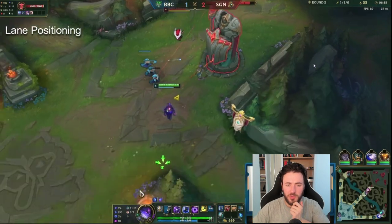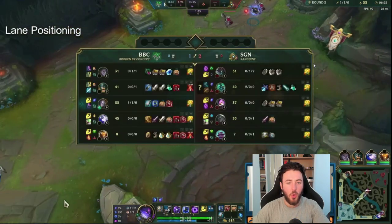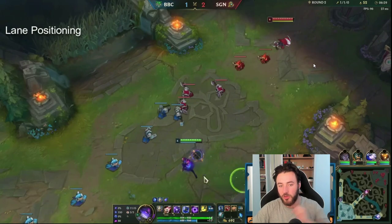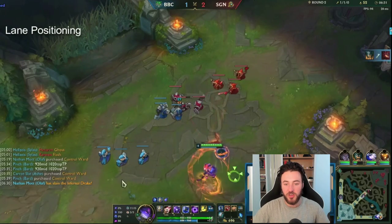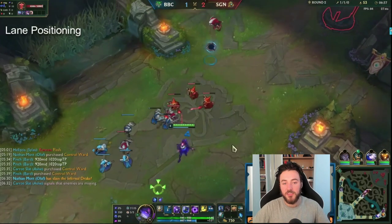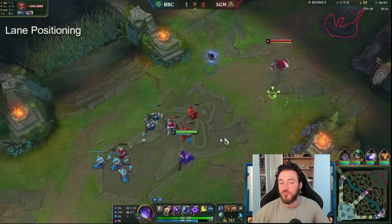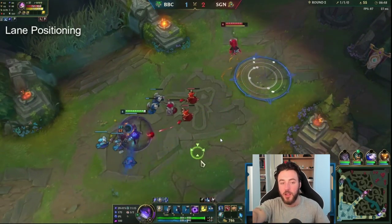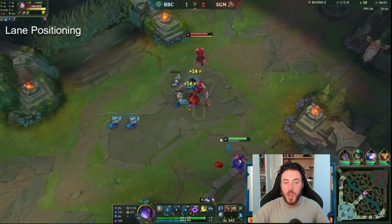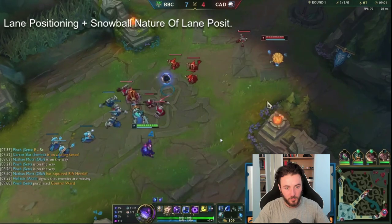On this next wave I can see Hecarim is topside, so I can position more aggressively leaning bot-side. Look at my positioning — I'm past my minions. Cannon can't walk up and auto-attack this wave; I'm not letting him thin it through my positioning. I'm making it incredibly difficult for him to touch my wave. If he wants to push me back I'm happy to take that trade, and because of that I'm able to get a solid trade and bring the wave in safely.